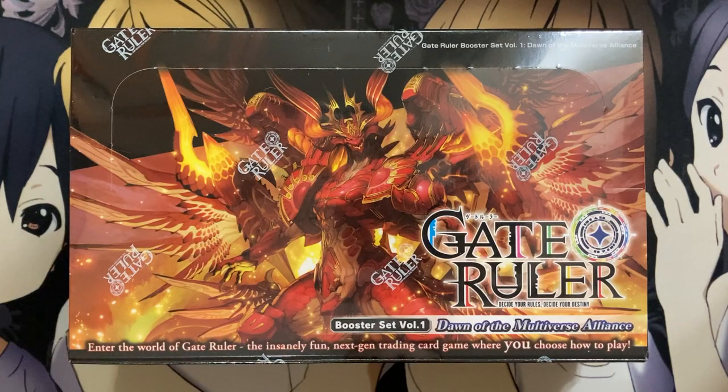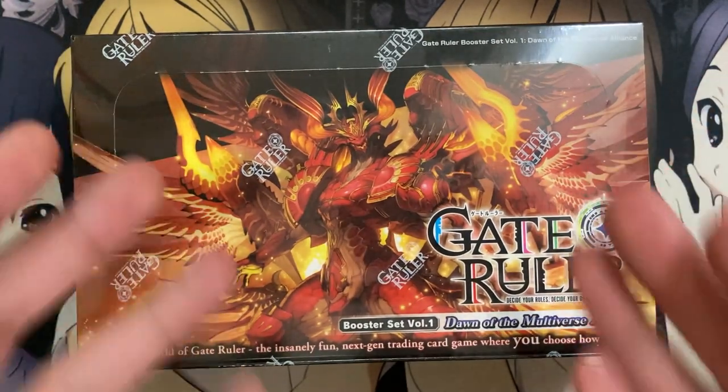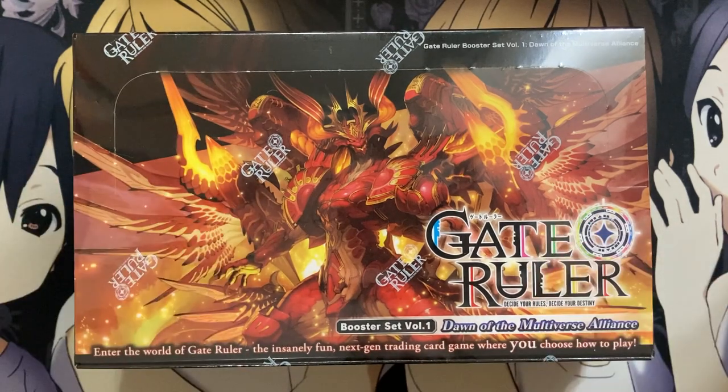Hey YouTube, Kira Qualia here, bringing you my Gate Ruler Dawn of the Multiverse Alliance booster box opening. This is the brand new card game brought to us by the creator of Future Card Buddyfight. The artwork looks very reminiscent of Future Card Buddyfight, especially the cover card Magvarious — one of the cards I definitely want to pull, and one of the most awesome looking cards in the new box.